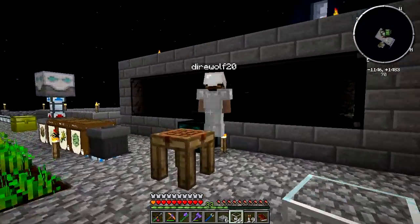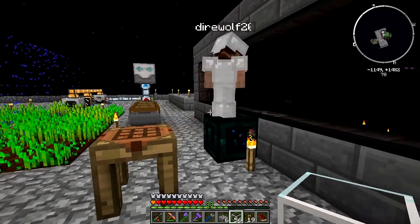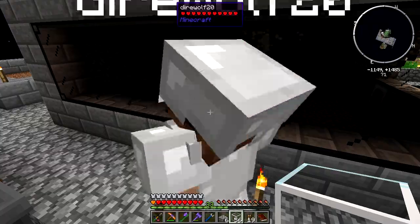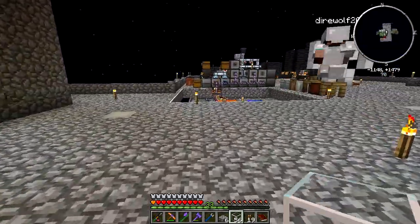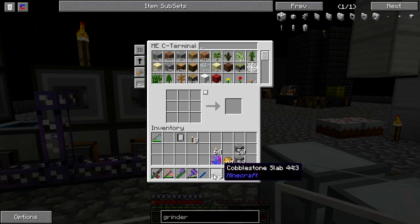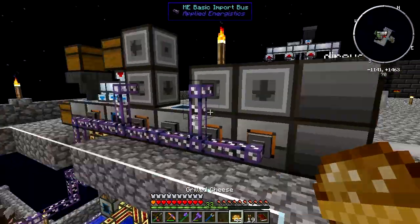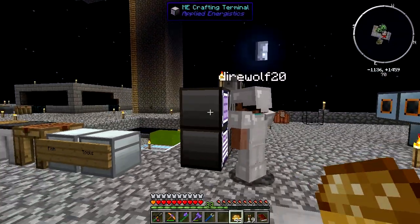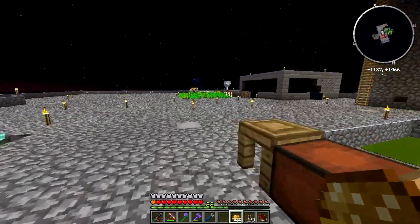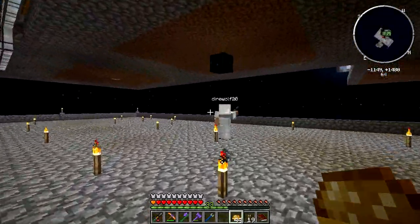The deal is — by the way, that MFR autospawner, if you apply a redstone signal to it, it turns it off. So what we might want to do is get some kind of control. Are you thinking about Rednet? Yeah. I should be able to apply it to the block right next to it. I'm going to make sure this guy is set to ignore redstone so we don't cut any power.